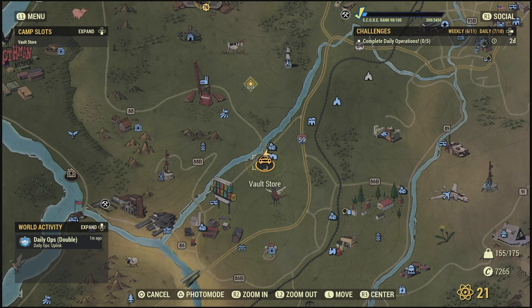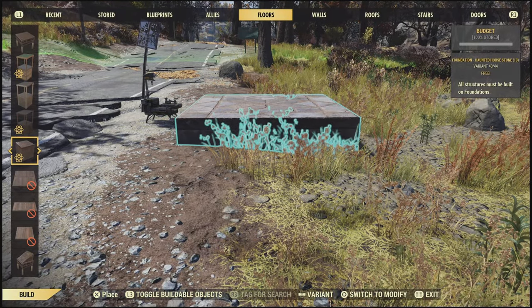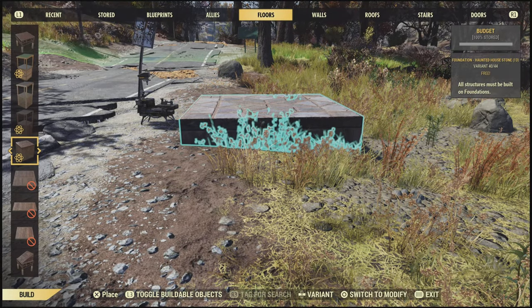So first off, this is where I've put my camp down — just near the wayward, but you can place it anywhere you bloody well like. The map is a very big place. Our first step is obviously going to be putting down our foundations. It's going to be 4 long by 3 wide.